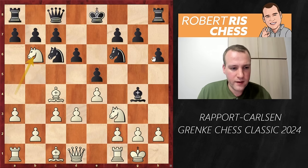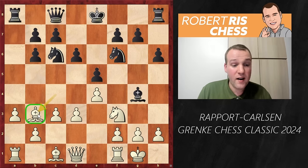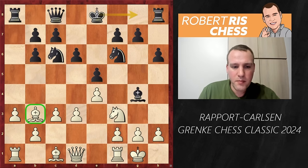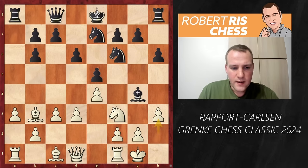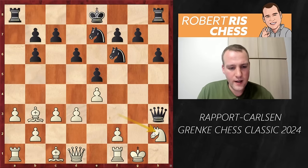Knight takes b6 is played — White wants to get rid of that powerful bishop. Black recaptures with the a-pawn, and now Bishop goes to b3, a very solid move. The bishop pair will be worth something later when the position opens. White's next plan is to find a pawn break to open the position. Castling kingside is still possible, but Magnus seems to want some kingside attack, playing Ne7 with the idea of getting the knight to g6.